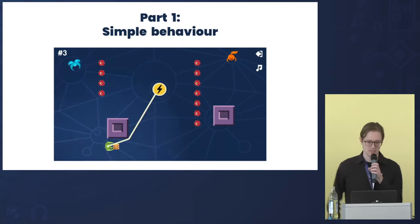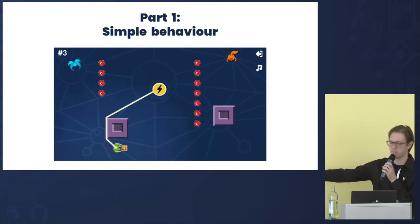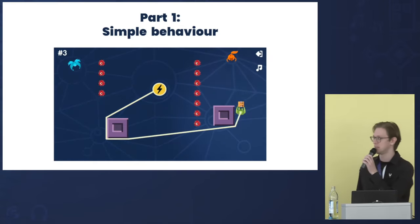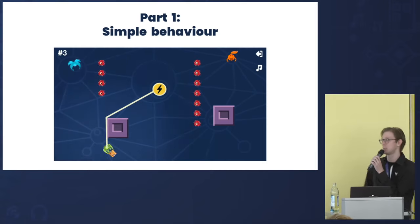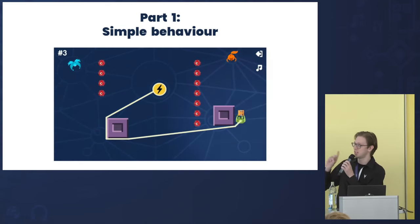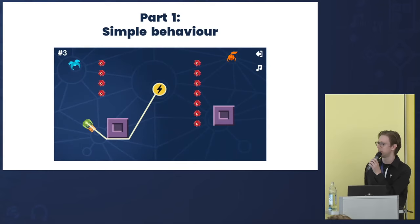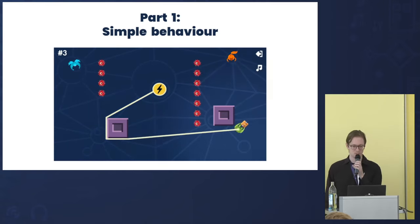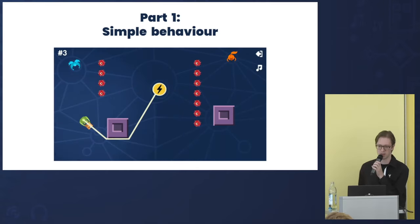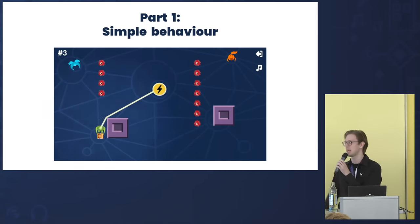Let's talk about the mechanic I want to dissect today. Imagine you are a robot on a wire that's connected to a charger. You can move freely around, but your wire can interact with the environment and also with enemies, so you need to carefully choose your path to reach your goal safely. What you see right now is actually not the final game — it's the Ludum Dare game jam version made in three days. This will be the first part of the talk: I'll discuss how I implemented the first iteration, the steps I took, how to implement them, and several problems I came across along the way.